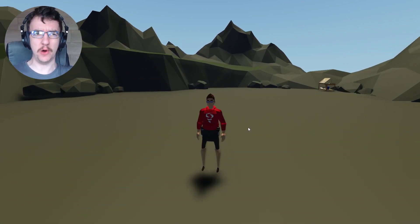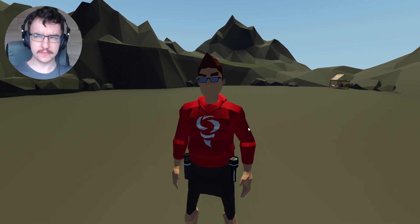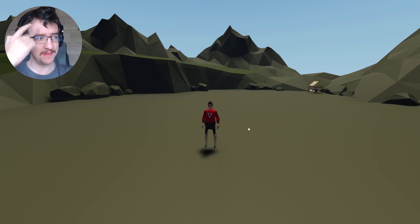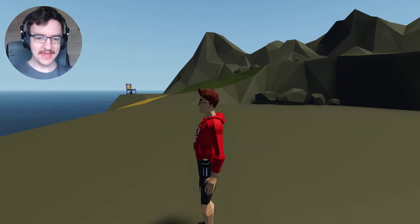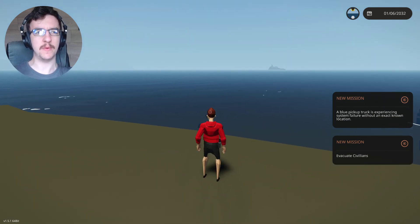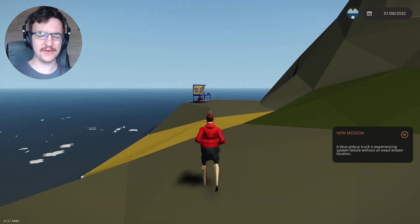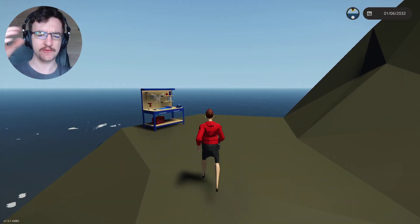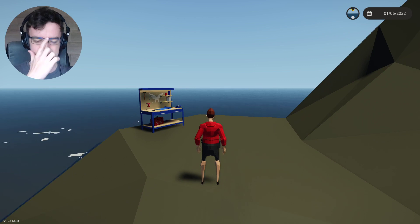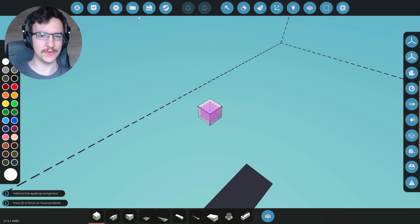Today we are actually going to be starting a new build. We're going to try and build a boat that will actually be able to service our submarine — like a little docking boat for our sub. Also a boat that our sub can actually attach to in order to recharge. So that's what we're going to attempt to build today. Let's just go ahead and start building.